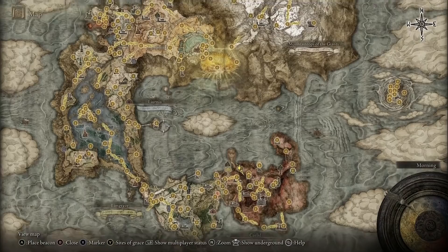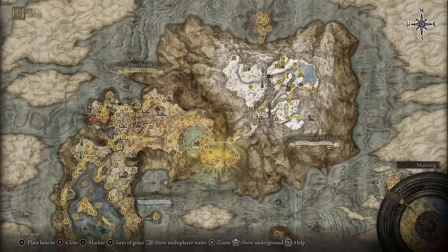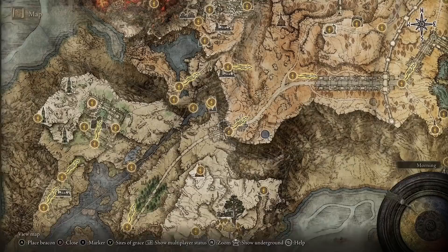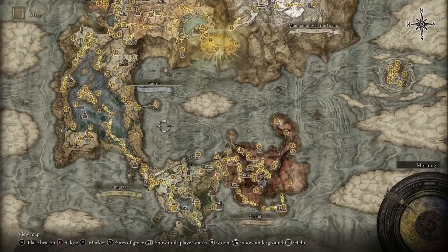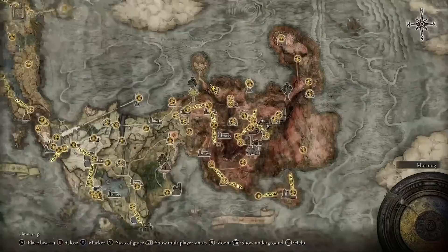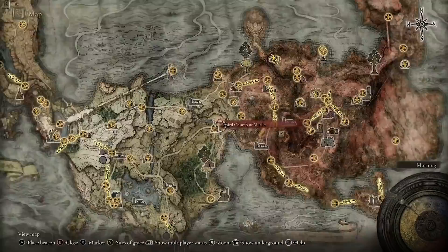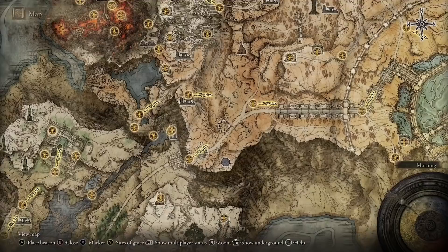To get your hands on Eleonora's Poleblade, you don't have to do the Yura quest like a lot of people will say — I've been locked out of it because I progressed too far. Once you make it up to the Altus Plateau region, you can go via the Grand Lift of Dectus or through the Ravine Veiled Village. For the Grand Lift of Dectus, head to Fort Faroth in Caelid for one half of the Medallion, and Fort Haight — just east of where you start at the First Step — for the other half, which gives you access up into the Altus Plateau.